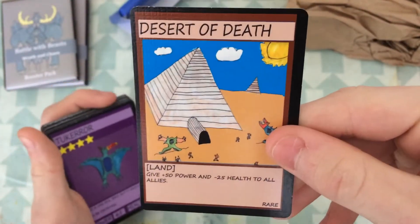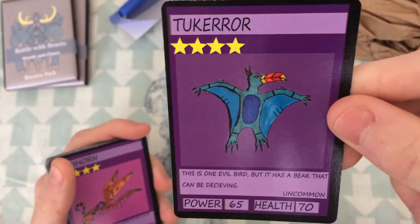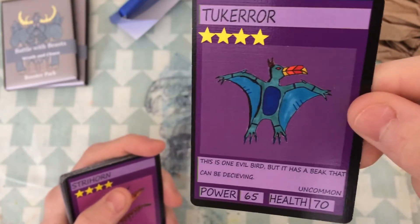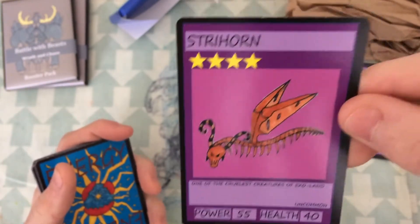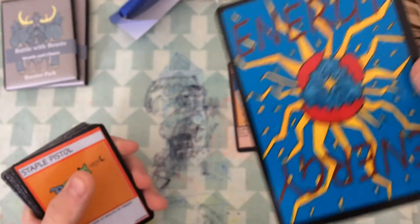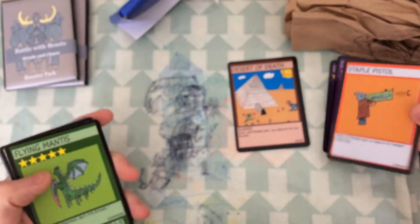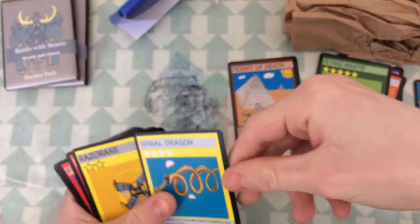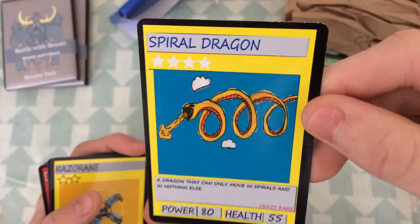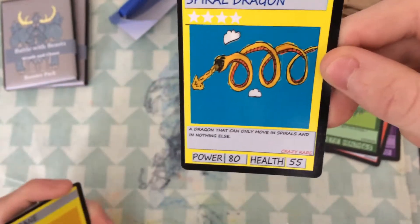The first card we have is a rare, which is Desert of Death — a land card that gives 50 power and minus 25 health to all allies. We have Tarkera, one evil bird with a beak that can be deceiving — pretty cool. We have Stryhorn, that one looks pretty cool. We have an energy card, which are like the points in this game. We have a Staple Pistol, that's a common. Flying Mantis, one of my favourite cards, looking pretty cool. And we have our first crazy rare, Spiral Dragon, which in my opinion looks really cool — a dragon that can move in spirals and nothing else. It has white stars because it's a crazy rare.